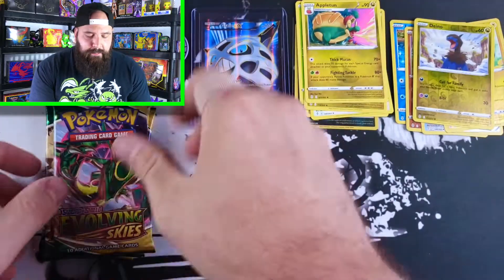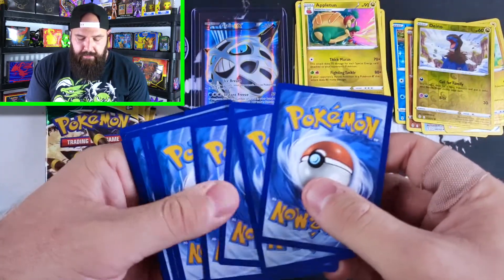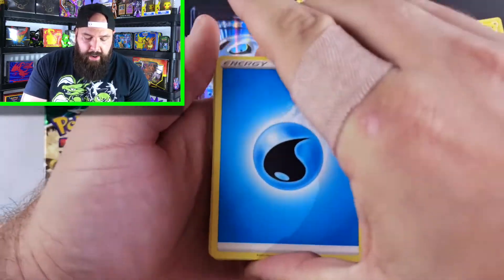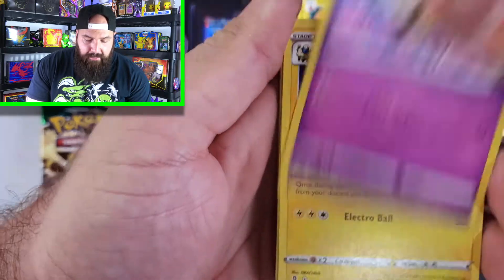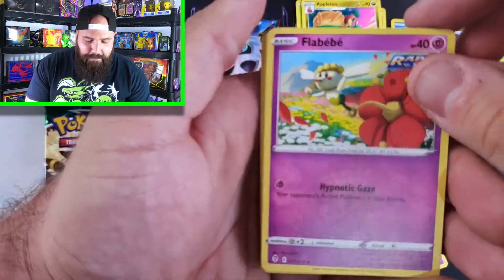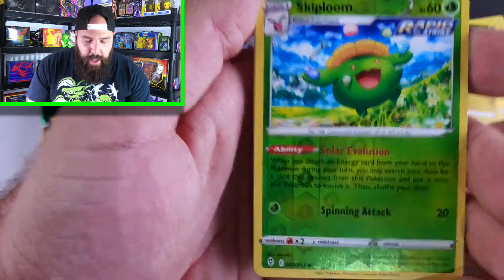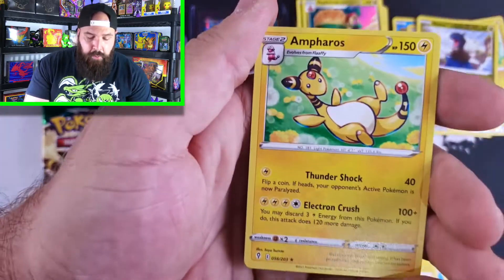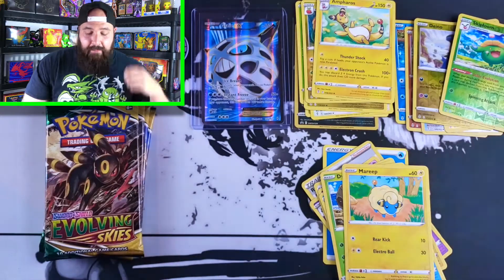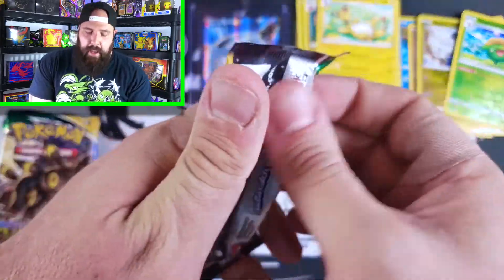Let's do a little animal style here to reverse this curse. Pack six — the Rayquaza pack: Water Energy, Rayhan, Ravambe, Flaffy, Slakoth — just hanging on, that's how I feel right now. Flabebe, Carvanha, Dwebble, Marill. Reverse Holo Skiploom — just an uncommon. And for the rare, non-holo Ampharos. The Rayquaza packs did not bring it today.